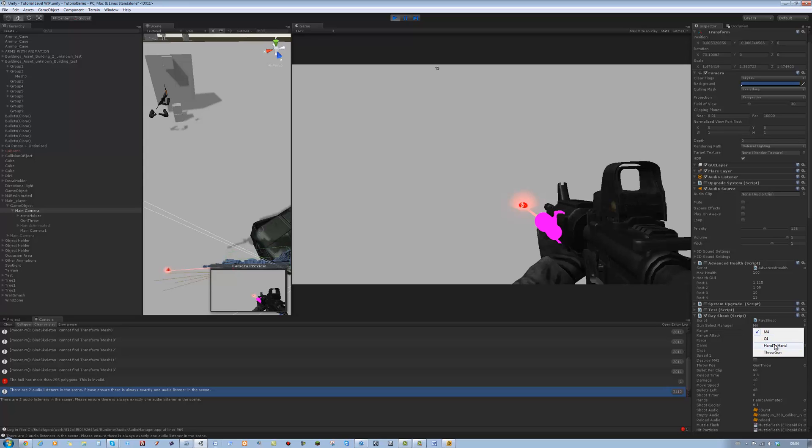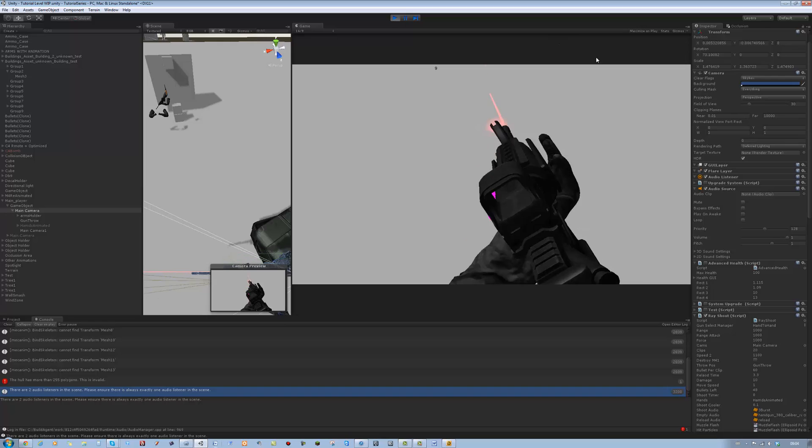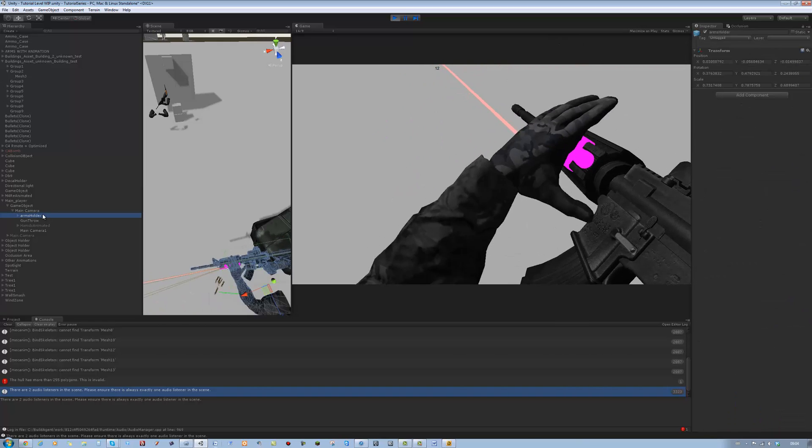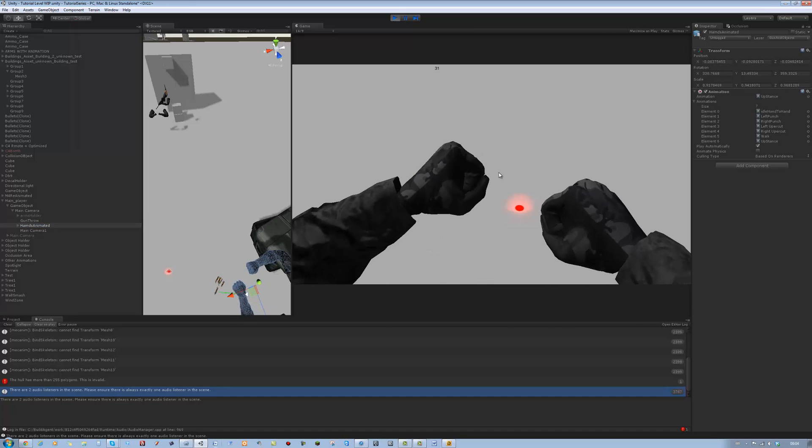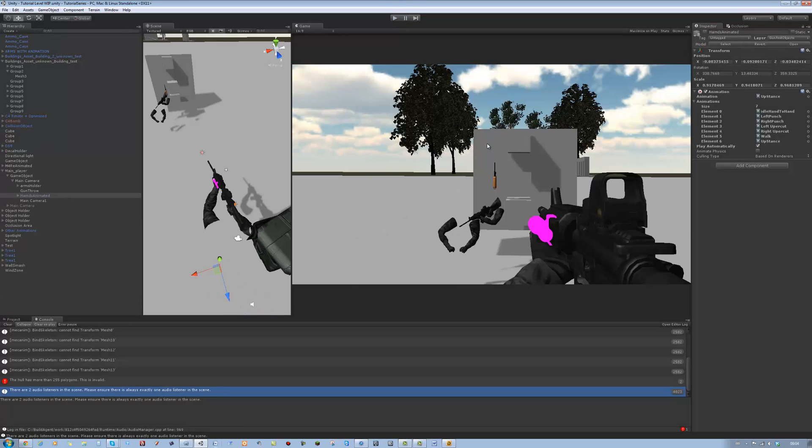Now as you can see, if I select hand to hand, I want this object to go off and then have hand to hand mode come on, showing fist mode. Now that we've got that out of the way, we can move on to hand to hand combat next. As always, thank you for watching and I'll catch you later.